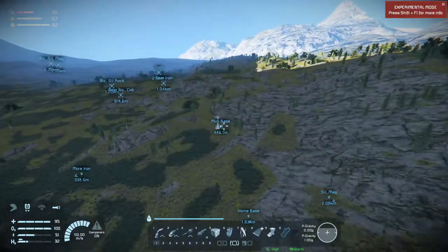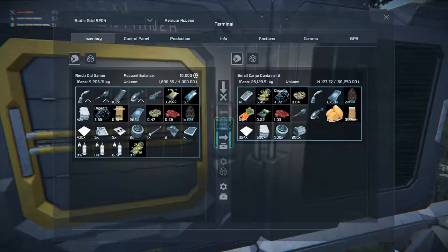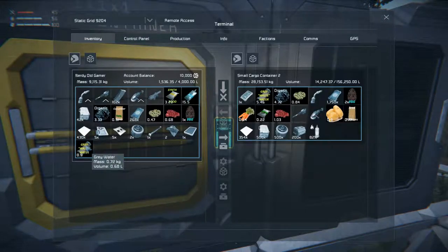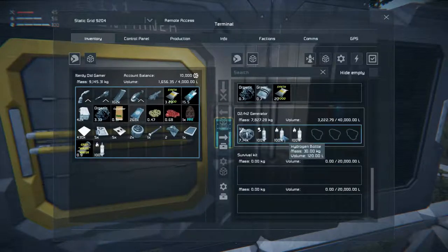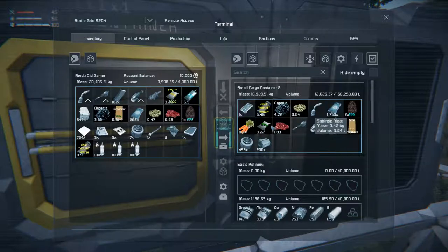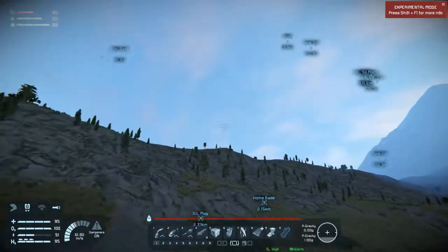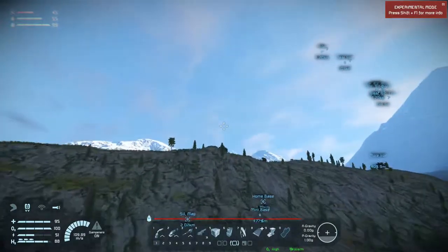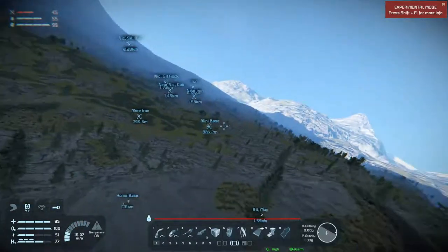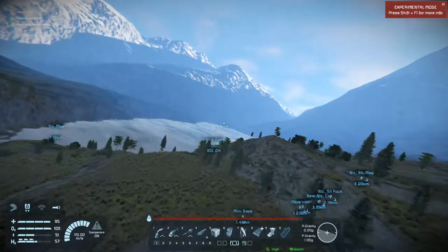So yeah, the base is only a shell of itself, it's not completely built. We are running low on hydrogen again so let's go fill up on that. Then I think in the next episode we will start building some better machines - so we'll build a refinery instead of a basic refinery, some better assemblers and stuff like that, set up power and an H2O2 generator - basically the same setup as we have in the mini base only with better stuff.